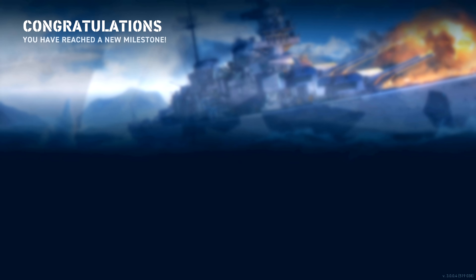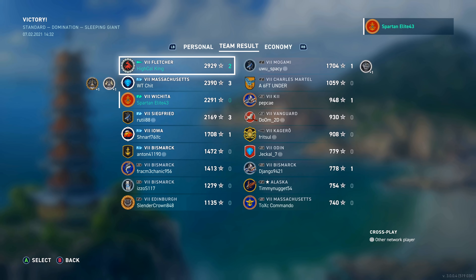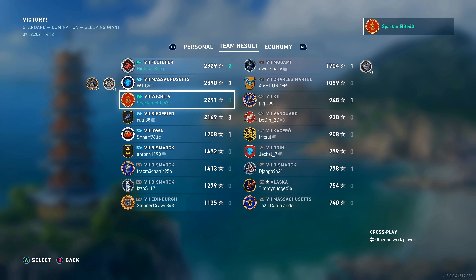Hopefully you guys enjoyed - this was a fun match. It was a good showcase of teamwork as well as just using the Wichita more than just sitting in the back and waiting. You can be very aggressive in the Wichita just like you can with the Baltimore, and you still want to switch to AP when it's applicable. If you like what I'm doing punch the like button, leave a comment below, subscribe to the channel if you haven't already, and as always I will see you in the next video.